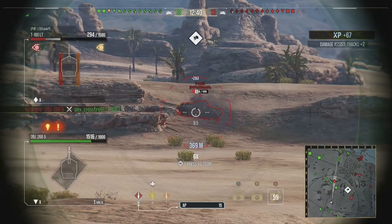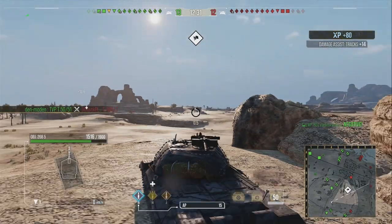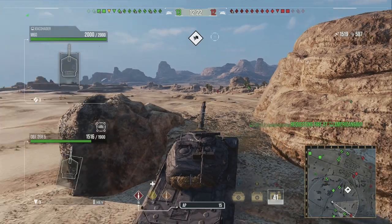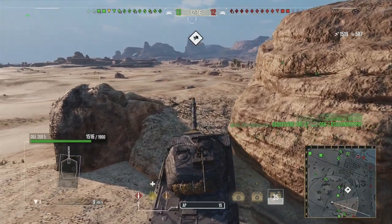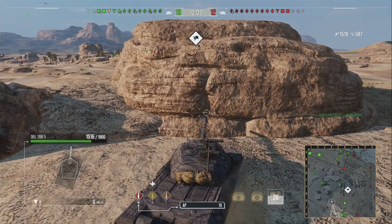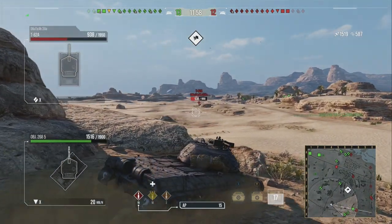Unfortunately we don't manage to get any damage on the T-100 LT — it has so many tracks covering the entire side that when you shoot it, it basically does nothing because it's so small. I was trying to get up onto a higher area but didn't realise you can't actually get up there in a 268 V5. Being a bit of a cretin, I decided to try again using the physics mechanics to wiggle my way up, but unfortunately I had to move away and take the loss on the time I wasted.